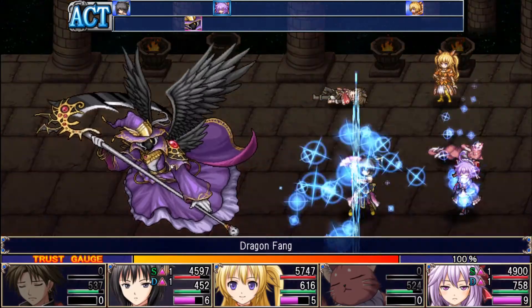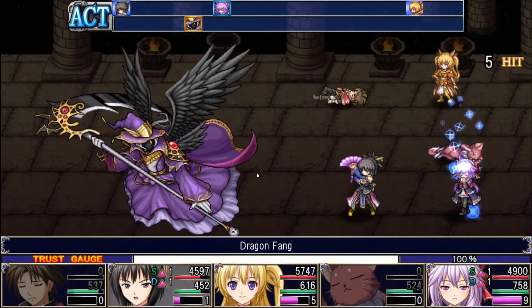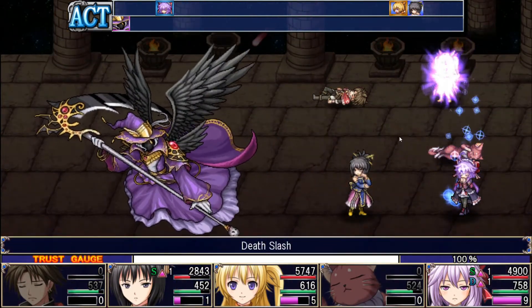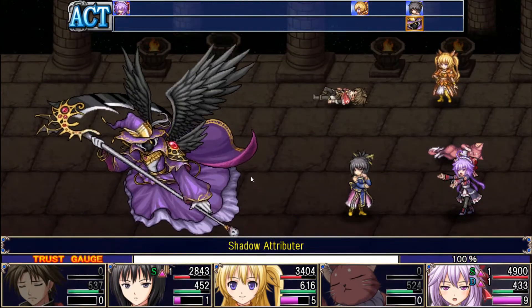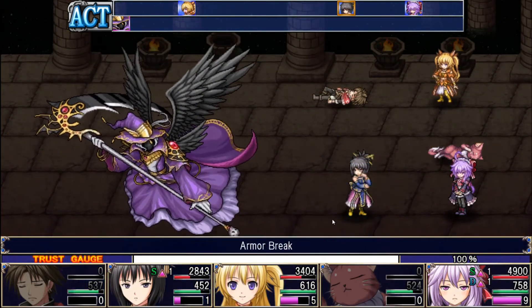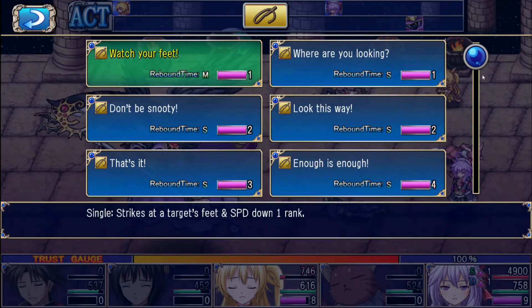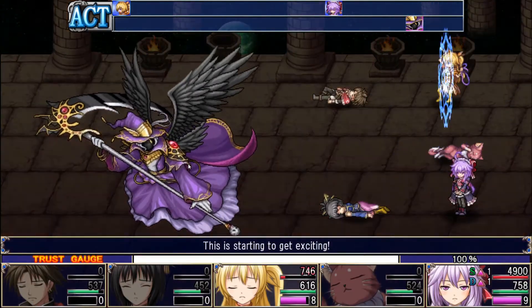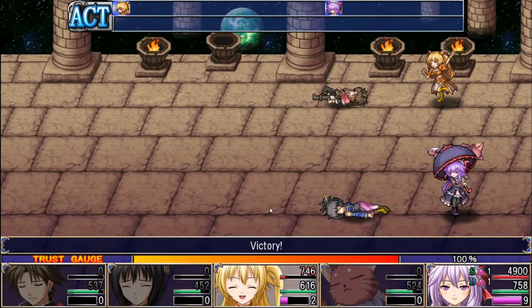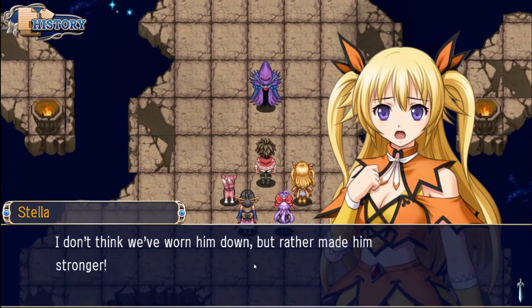Now we'll use a Dragon Fang. We should be good to go here. Armor Break for Selene — hopefully that won't kill us. Thank god. Death Slash on Stella. Another Armor Break on Selene — we didn't let that one. Death Slash number two. This should finish off. This is starting to get exciting. And there we go, awesome. So the first round is down. I don't think we've worn him down, but rather we made him stronger.